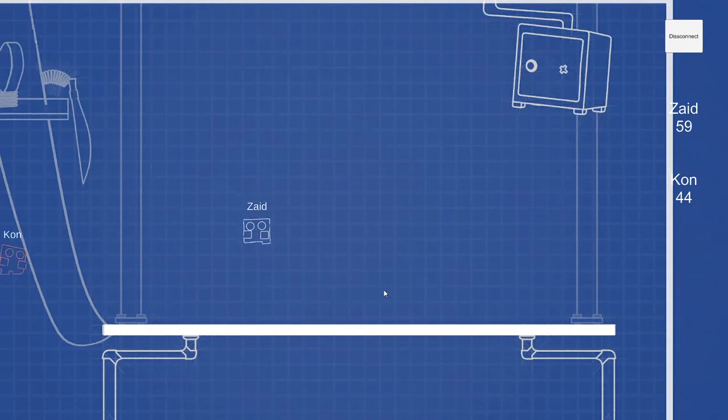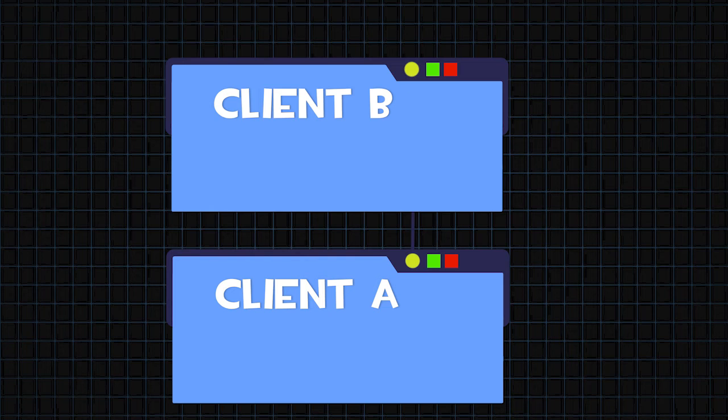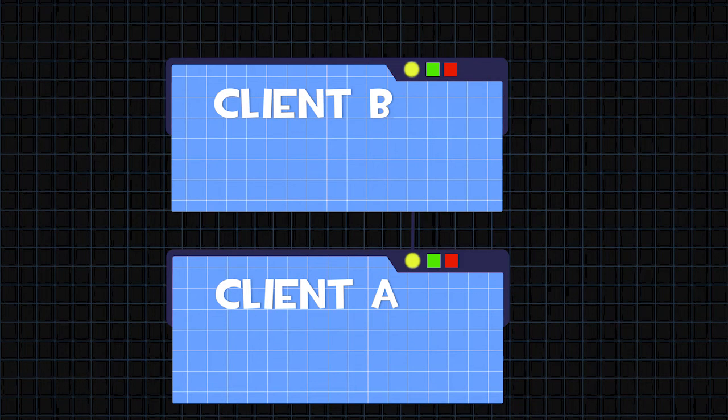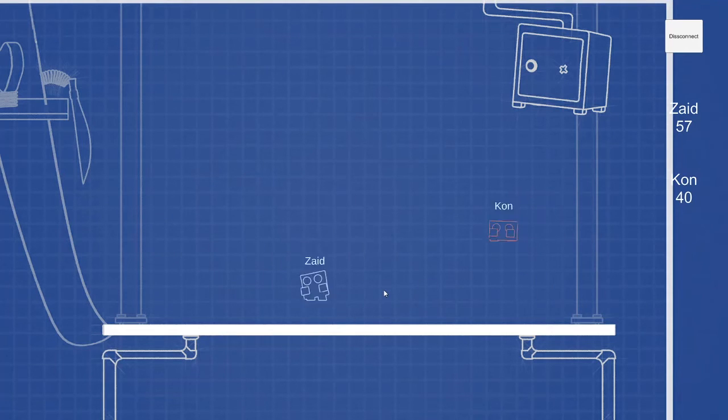The second issue I had is that I actually chose the client-server model. If I chose another model, it would have been a lot better. If I made a listen server, client A and client B can actually connect to each other right away instead of having to go through a middle point which is the server. Now, there are issues with the listen server — if you've ever played Call of Duty, you know, because you always have that migrating host. But the strengths for me at least outweigh the weaknesses. Now we're actually done with the programming, so we just have to join everything together, which we did quickly with Unity.